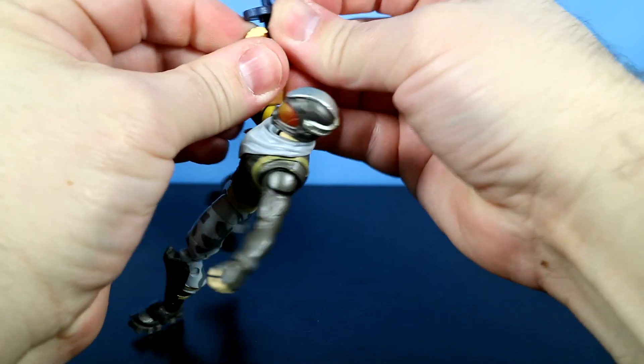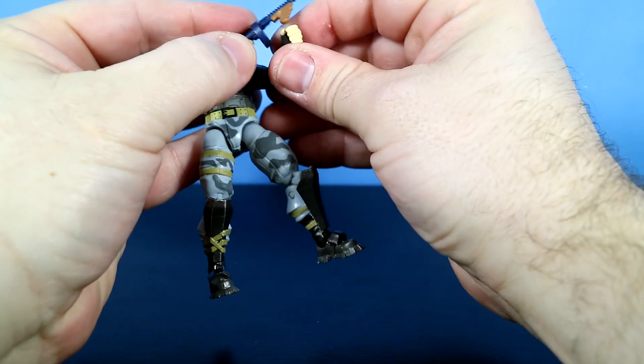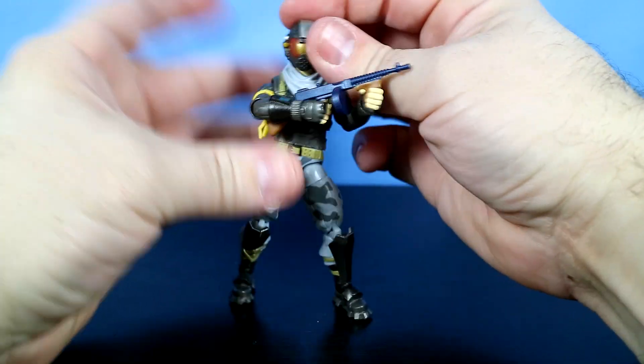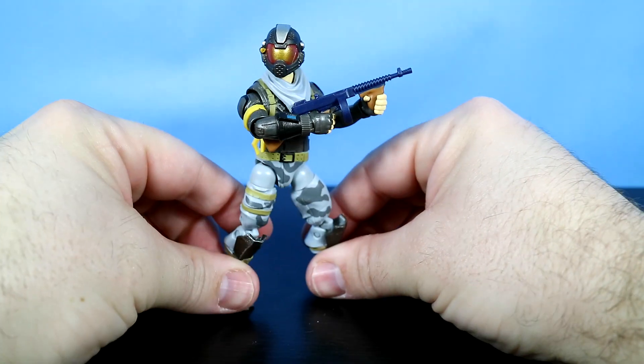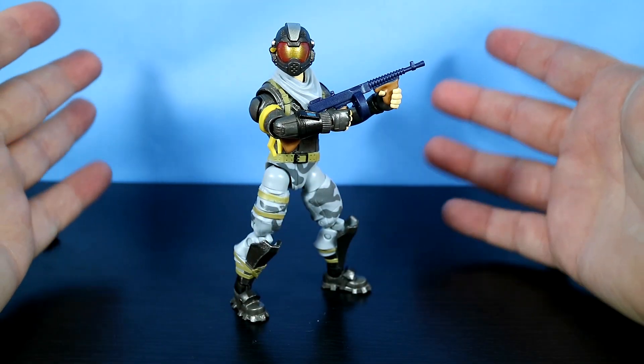We can give him a little drum gun here and see if that works. Don't mess with the Rogue Agent! He's even going to stand on his own — look at that, he's posing for us.